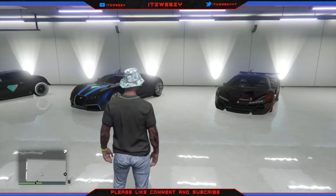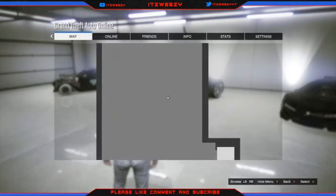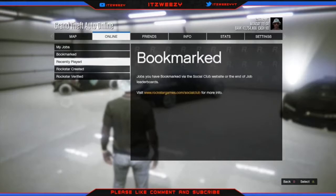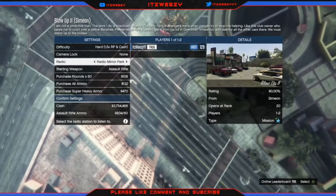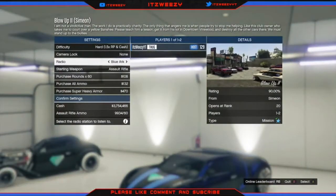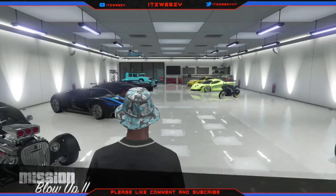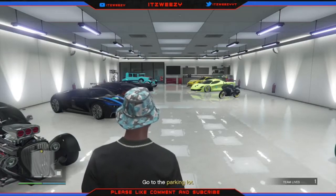Let's get this video started. The first thing you guys need to do this glitch is a tank. Once you guys have a tank, you want to go to online and post job. You want to start up the job called Blow Up 2. Once you guys have started up Blow Up 2, you want to put the difficulty to hard and then start up the job. Once you've loaded into the job, you want to call your tank from Pegasus and go pick up your tank.